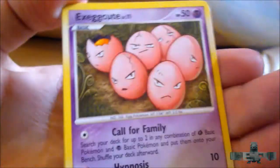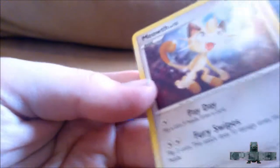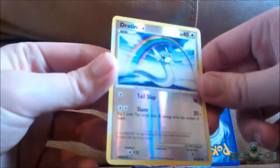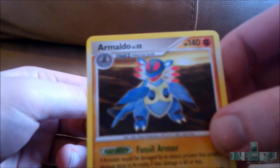Lanturn, Poliwag — I got these in the last tin — Exeggcute, Riolu, cool Shinx. I got all these cards in the last tin, which was really funny. The reverse is nice — a Dratini — and the rare is Arcanine. Haven't seen that for a while, it's really really cool.